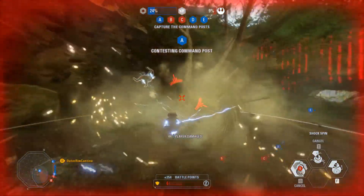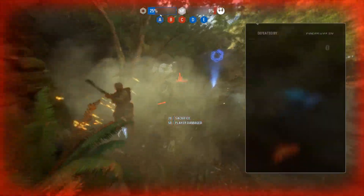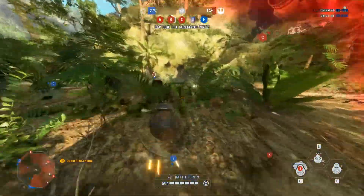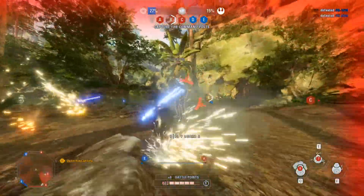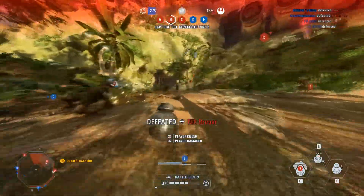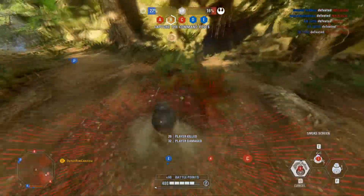As far as emotes and victory poses are concerned, if you want to unlock them, you need to earn certain amounts of score by playing both characters to unlock all the emotes and victory poses. And speaking of emotes, Finn and Kylo Ren have two brand new emotes which can be unlocked through challenges as well.